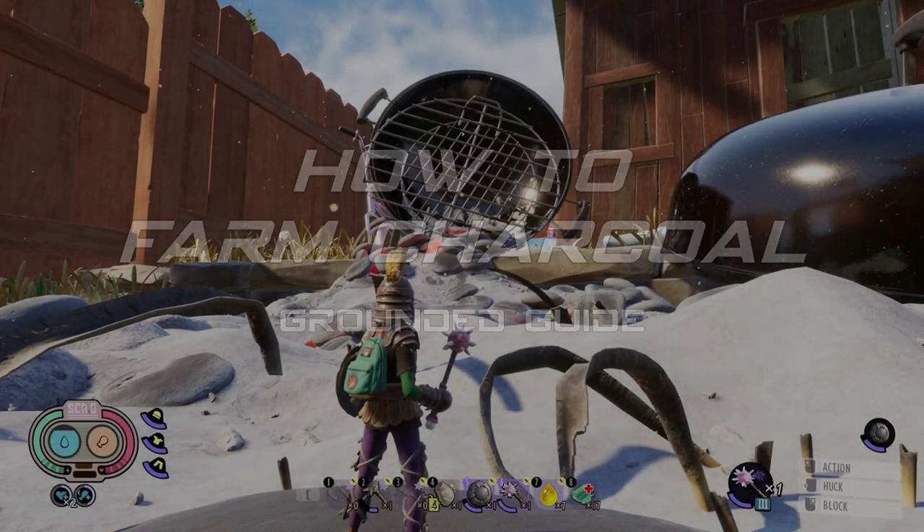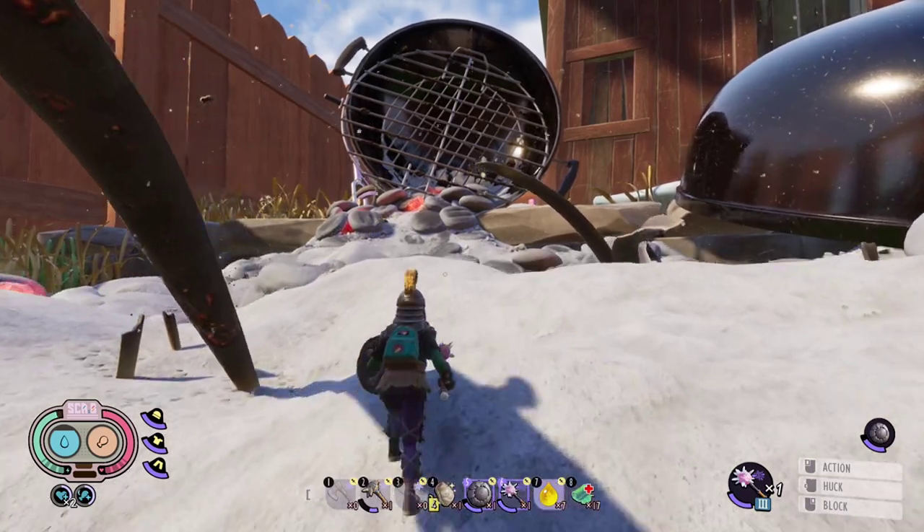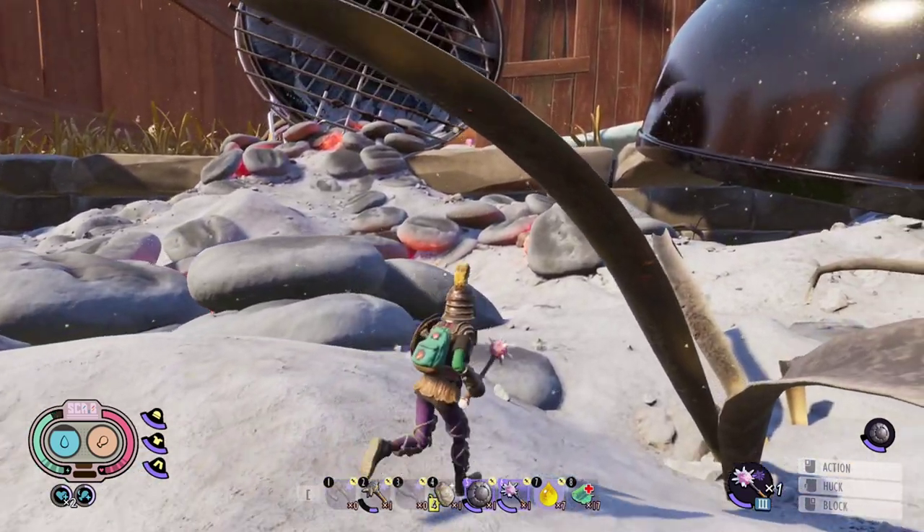One of the first things you're going to see when climbing to the upper yard is the spilled barbecue grill — in other words, the charcoal heaven.